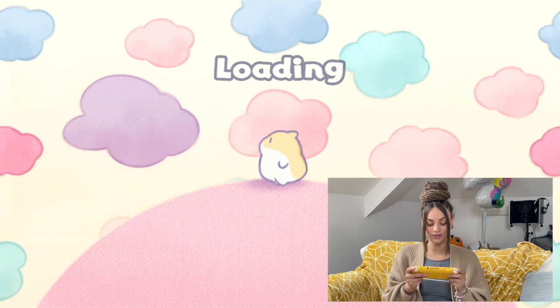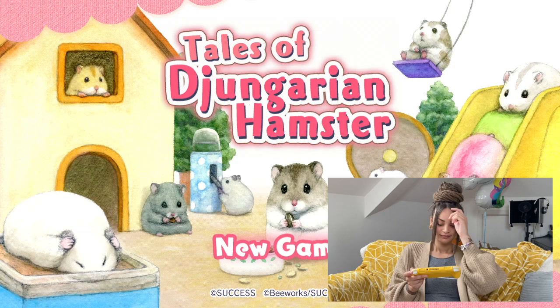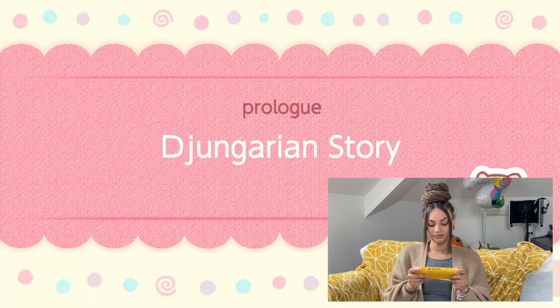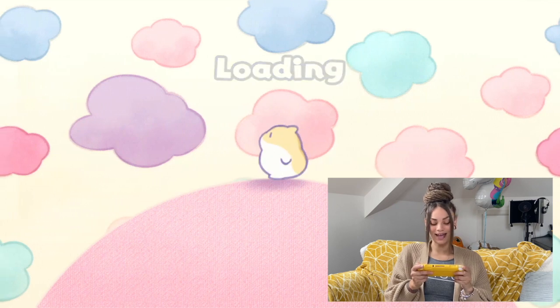That's such a cute loading screen. Okay, new game. This is so adorable! A hamster fairy appears: 'Hello, I am a hamster fairy. I've just become a fairy. I have to ask a favour of you today — it's a very important request. I hope you'll listen to me. So since it's your first time, let's try to get just one hamster. Please choose which hamster you want to give me.' Oh, we get to pick a hamster now — I can't wait!